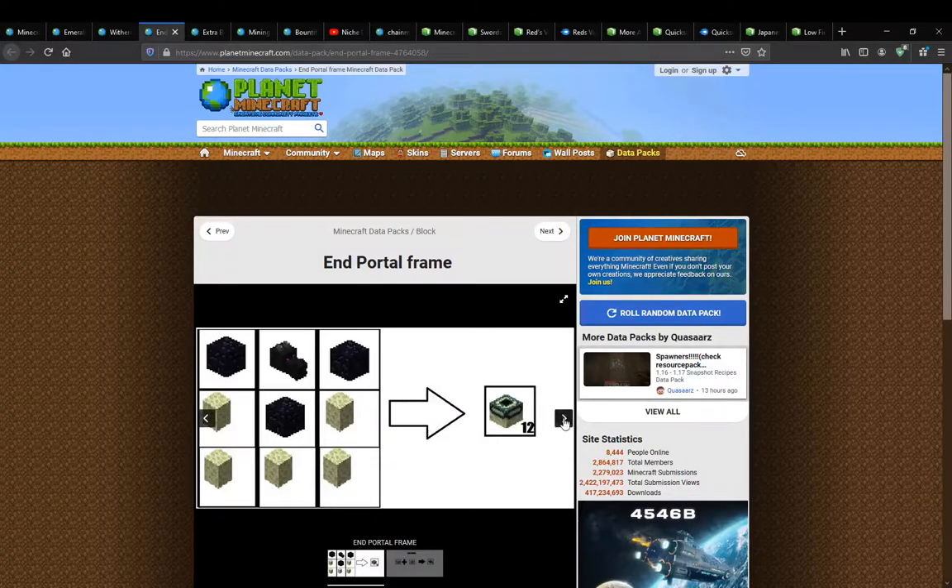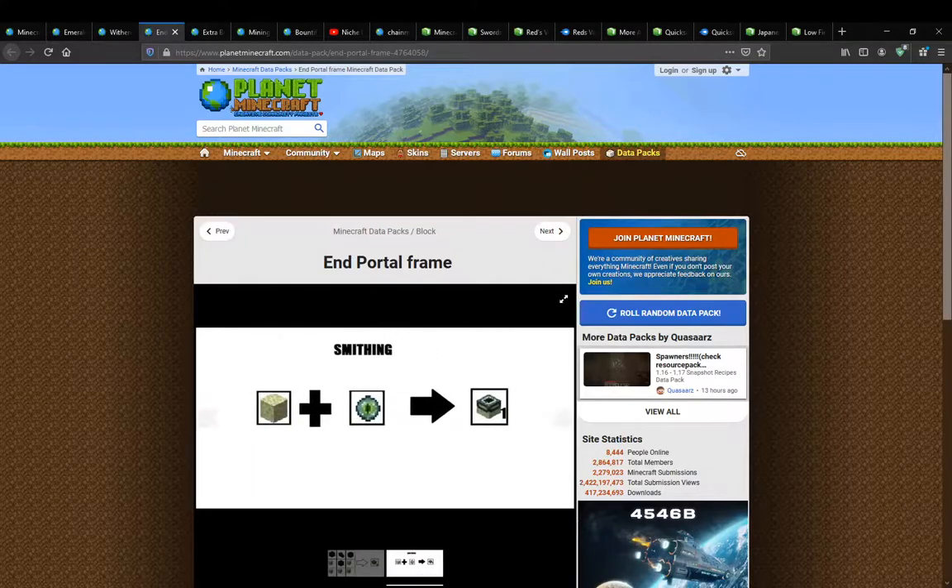This datapack simply adds the ability for you to craft the End Portal Frame. Don't go for the standard crafting recipe because it actually doesn't work. I recommend going with the Smithing table one instead.